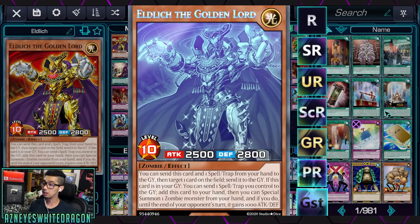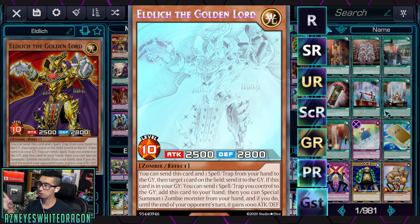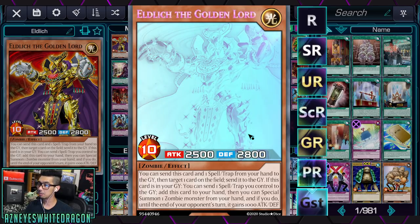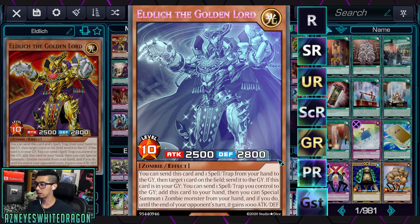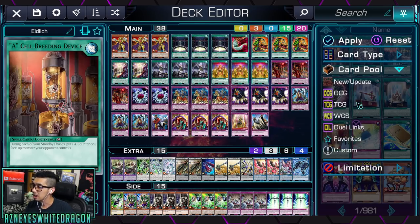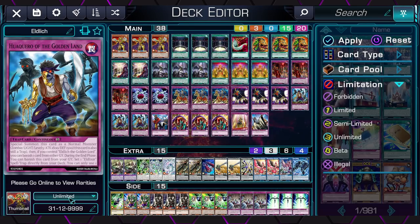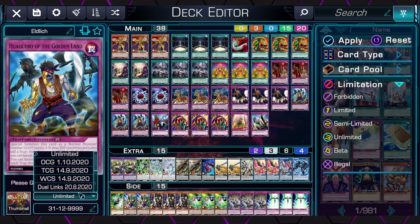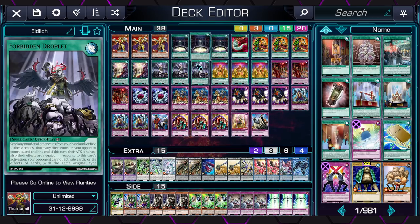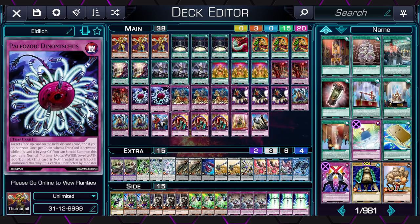What's awesome is that these rarities will be seen not only by yourself but by your opponent as well. Some of you may have experimented on YGO Pro or Dev Pro - you can customize cards, alternate artworks. You can do the same in this game, and it will show on both players' fields. So if I have the ghost rare, my opponent also sees the ghost rare. You can also search by card type, card pool, and the limitation - the ban list. You can see the different rule sets, basically the format you're playing in. You can mark your favorite deck and do a lot of other things.